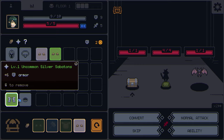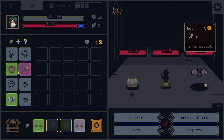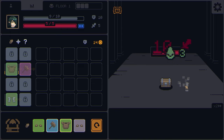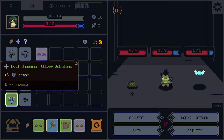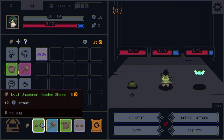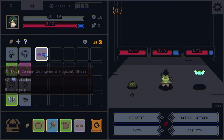We have 20 gold so I'm going to equip this silver set. Each time you cleanse you gain a stack of inspiration — we aren't really looking for cleansing because I've never seen it before. This leafling has two attacks. These magical shoes have seven wisdom — it's a shame we're not going for wisdom, but the increased damage by 45 percent is pretty good. Let's see if buying and equipping this does anything.